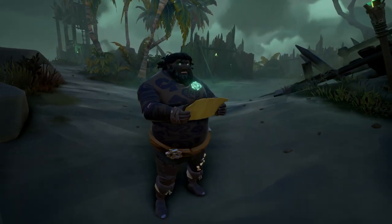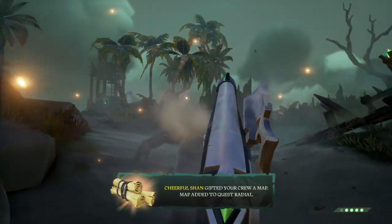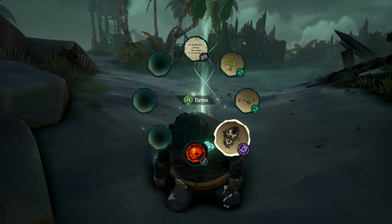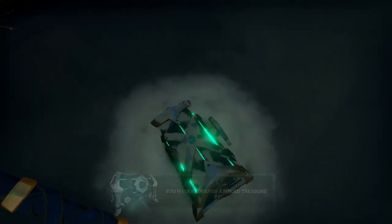Speaking of stealing, if a pirate shows you their custom map, you can actually take it right from their hands. So if you are able to use your Speech 100 to convince someone to show you where they hid the booty, you can just take that treasure map right from their hands, send that pirate to the ferry, and dig up the treasure.